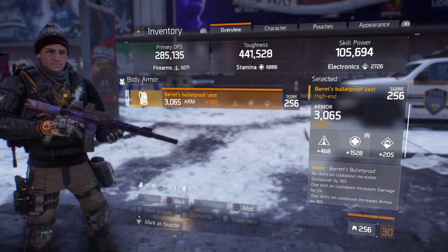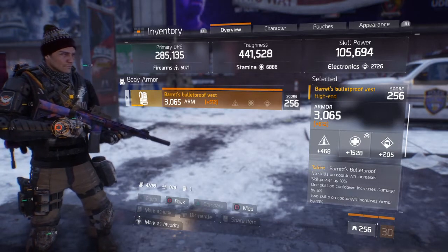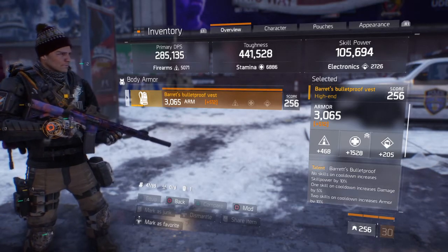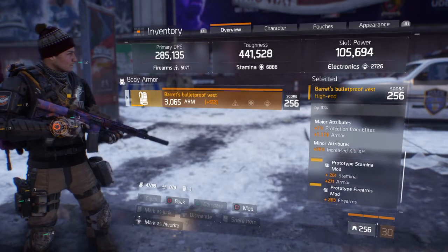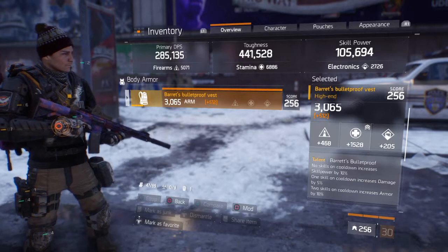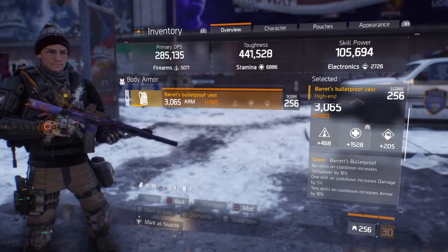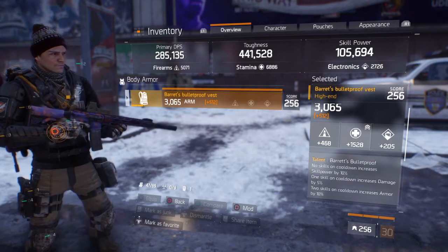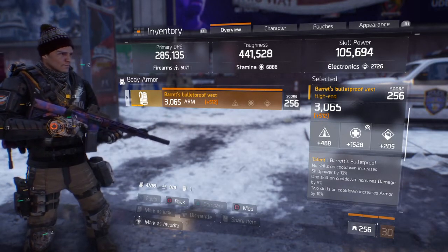The Barrett's Bulletproof Vest is what everyone is looking for, and for good reason. To get it, everyone knows to just farm the Lexington Event Center. I got lucky — it only took me three runs. The only downside is it has increased kill XP; I'd much prefer ammo capacity instead. The first talent is: no skills on cooldown increases your skill power by 10%, which is significant — so going into a fight your pulse or heal will be stronger.